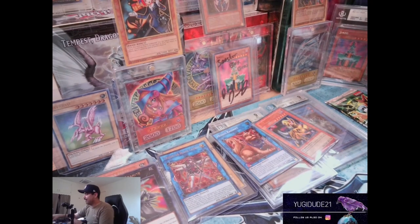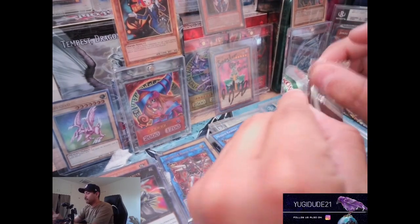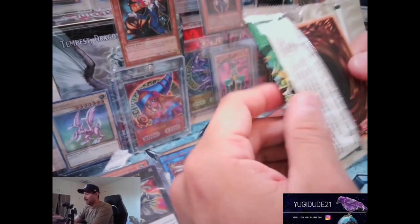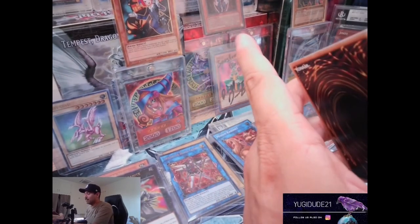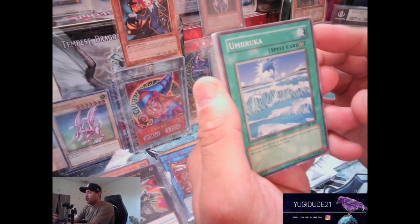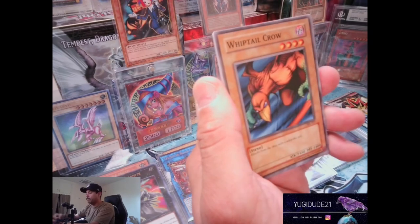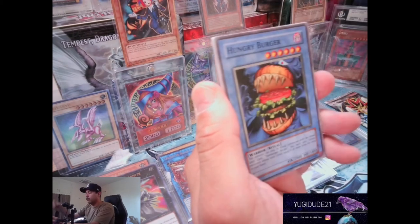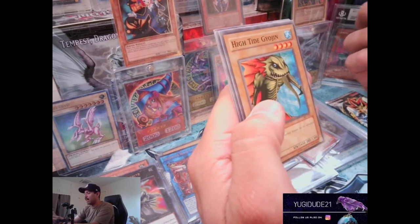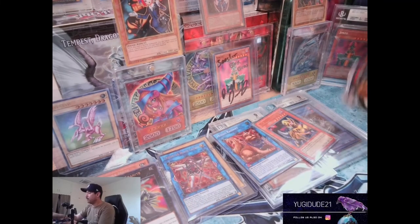Let's go! Skull Invitation, Mystic Probe, Four Star Ladybug, Doom Insect, Bear, Armored Glass - fire today is fire, let's go! Spell Ruler - already got a Toon Summon Skull and already got a Relinquished, so let's hope for something different. Umiruka, Magical Labyrinth, Whiptail Crow, Hungry Burger, Nimble Mamonga, Wall Shadow, High Tide Gyujin, Peacock, and Toll.